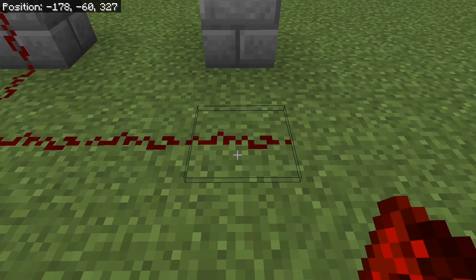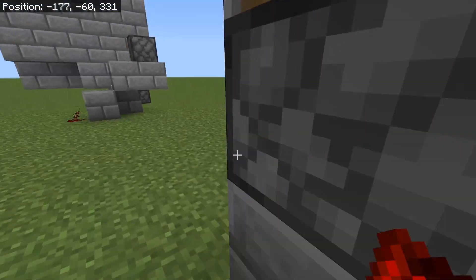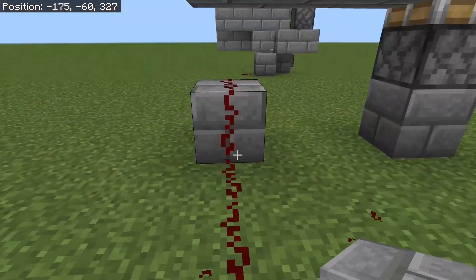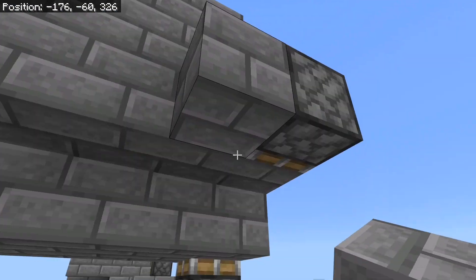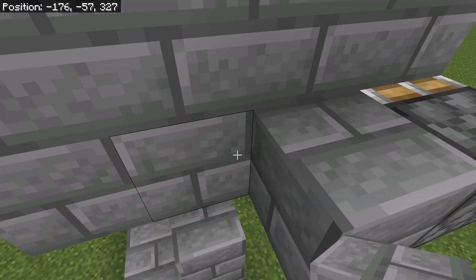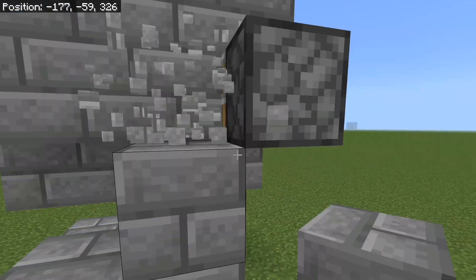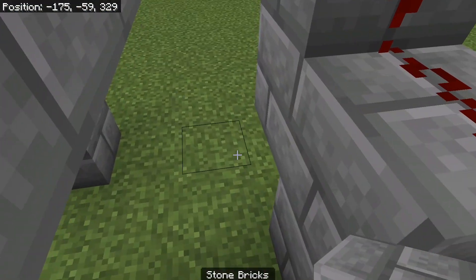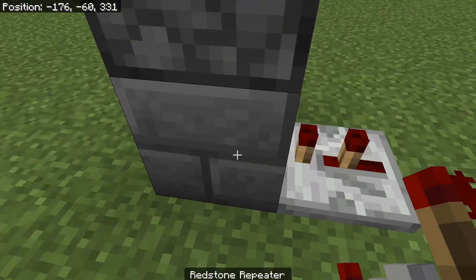Then you're going to go to here — this will be your first one. I actually put this one too high, so we're just going to place this here. Then you get to place — run a line of redstone right here. Then you place a two-tick repeater right there into this one.